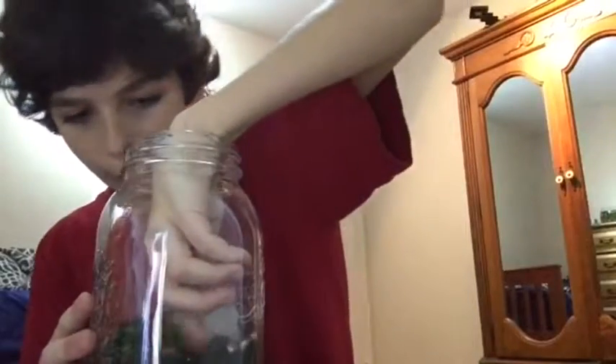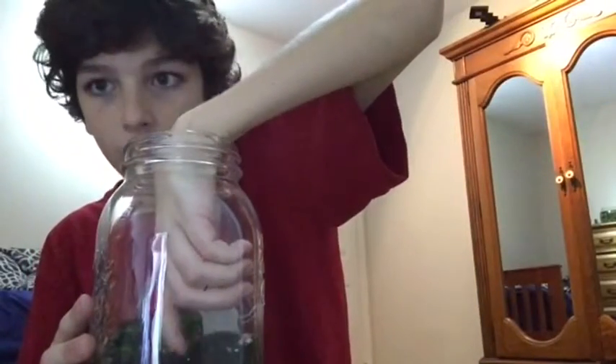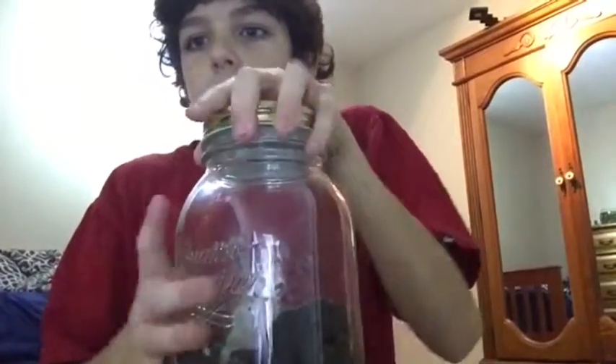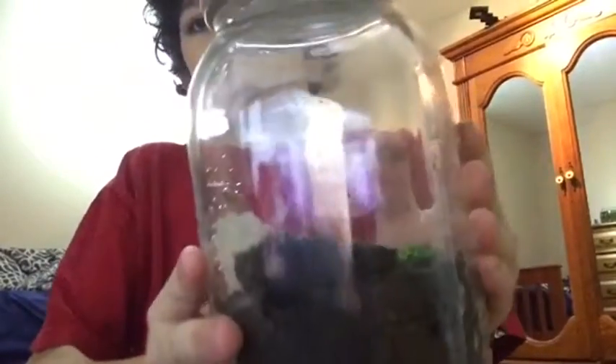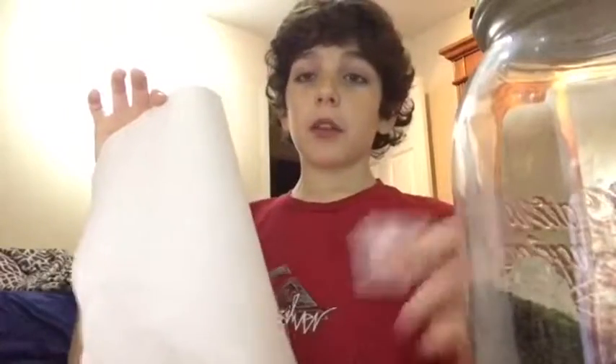And if your rocks are kind of falling more towards the middle than you want them to, you can kind of scrape them back. And there you go, your terrarium is almost completely finished. Once you have completed all my steps, the only two things you need to do is put water in it and clean out the sides of the jar. And that is your terrarium done.